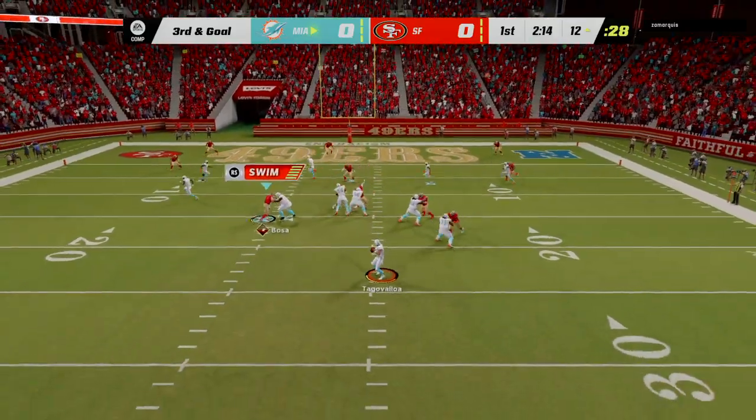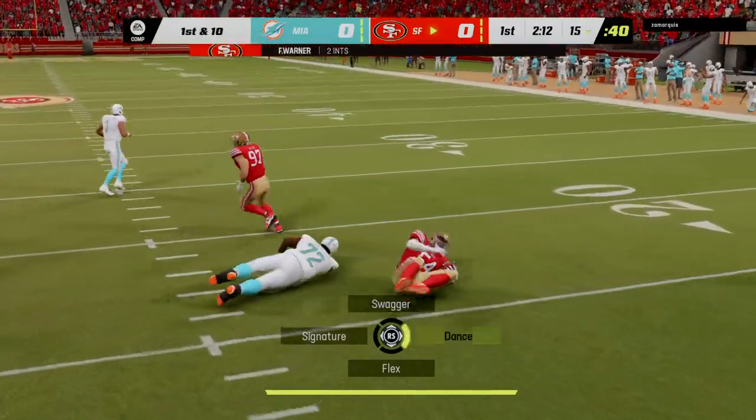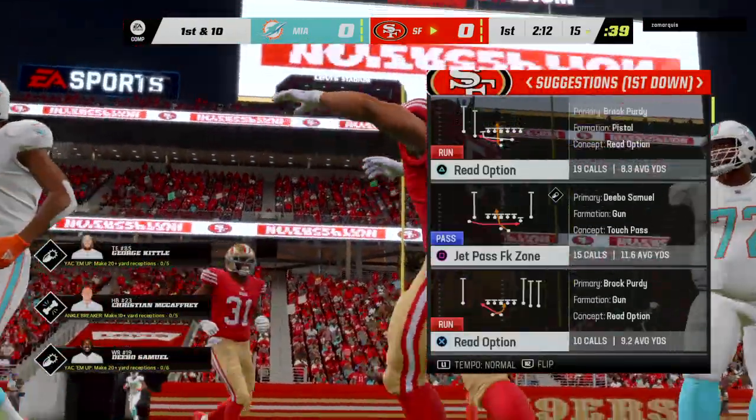Tua now, third and goal. He rifles it — and that's going to be intercepted, picked off by Fred Warner. The Niners are going to have it here at their own 15.